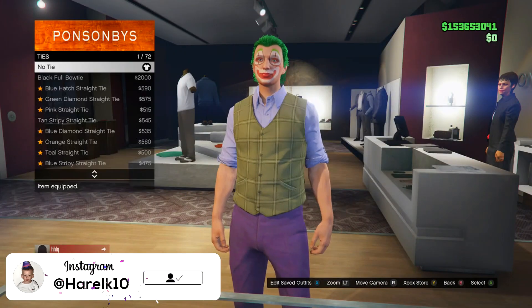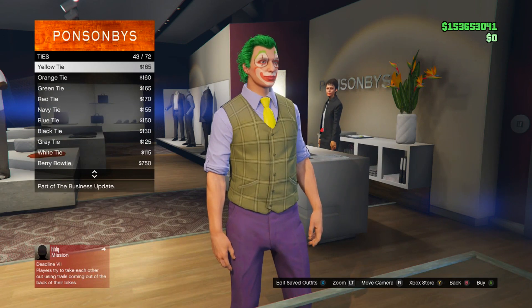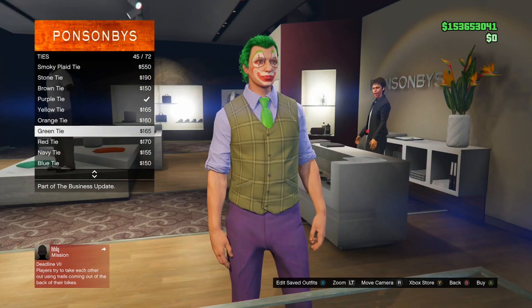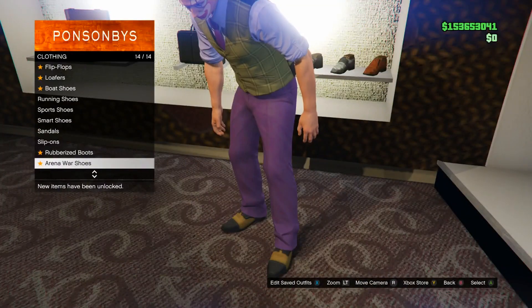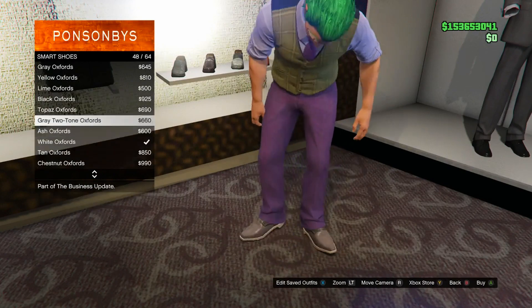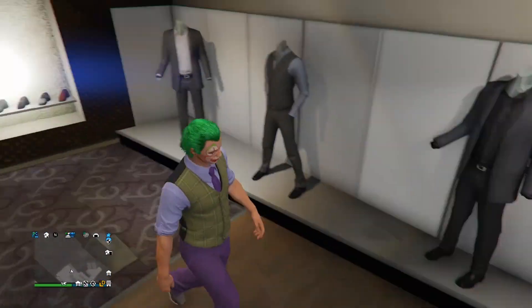Now go into accessories and go down to ties. You can use the green bow tie, the purple bow tie, or one of the regular ties — either the purple tie at number 42 or the green tie at number 45. In my personal opinion the purple looks a little bit better, it matches up with the pants perfectly. Then in shoes go back into smart shoes, scroll down till you see the gray two-tone oxfords, and purchase those — you've basically officially completed this outfit.